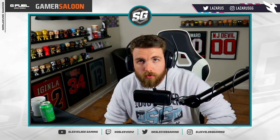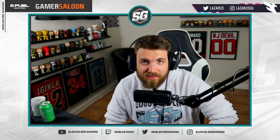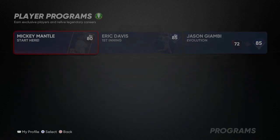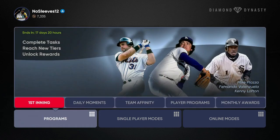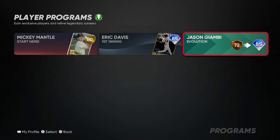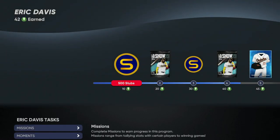Let's get into the new player program for Eric Davis as well as our new headliner. In Diamond Dynasty, if you go to Programs and then Player Programs, you'll see the three that are up right now. Jason Giambi you can't really get yet because you have to wait a certain number of days - we need to wait two more before we can get the Giambi evolution card. The Mickey Mantle one just really isn't worth it. The new one released today is the Eric Davis First Inning program.